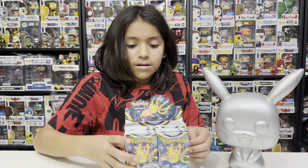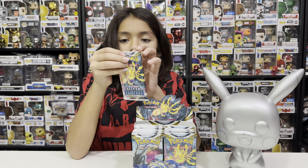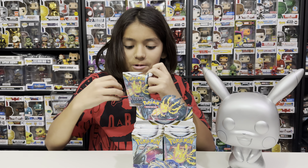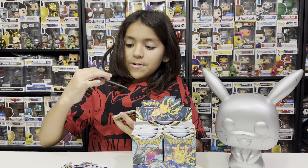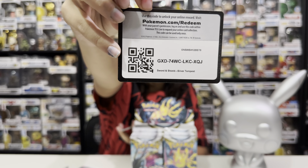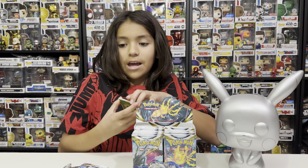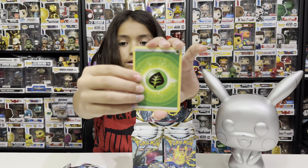All right, so let's go with the Regiliki pack. This is the new set for December and November — it's called the Silver Tempest box. Here's the code card. In this new set, people are looking for the chase card: Lugia V Alt Art.